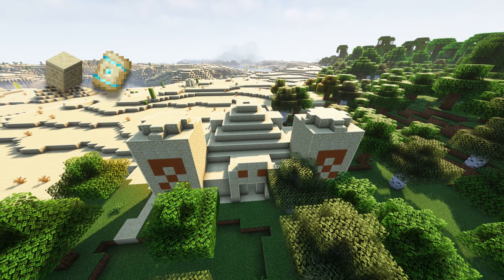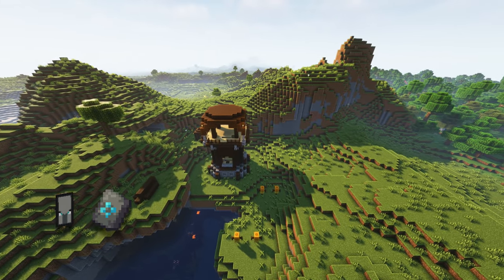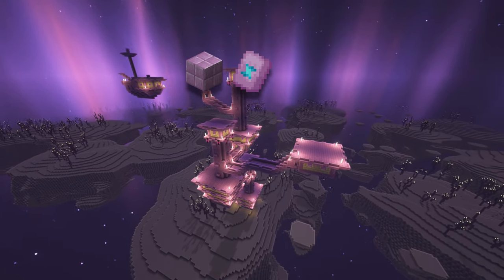Coast — Shipwreck. Dune — Desert Temple. Eye — Stronghold. Rib — Nether Fortress. Sentry — Pillager Outpost. Snout — Bastion. Spire — End City.